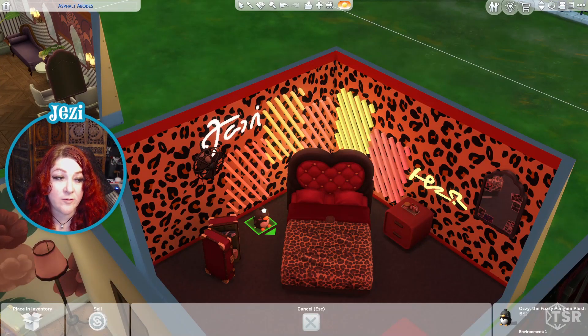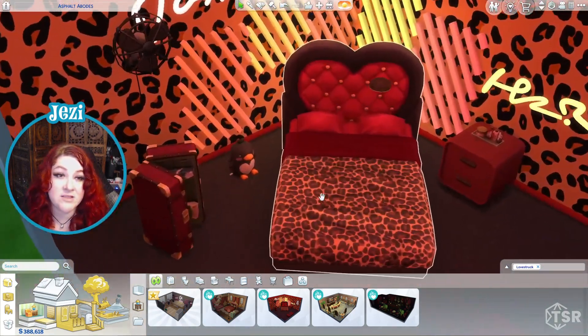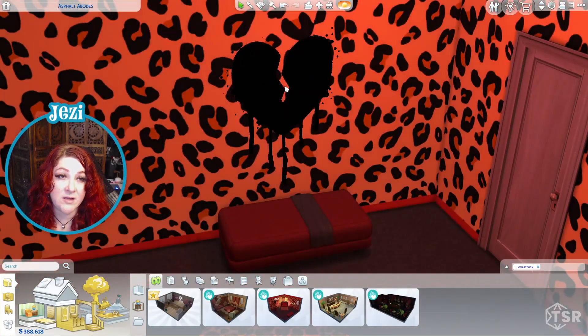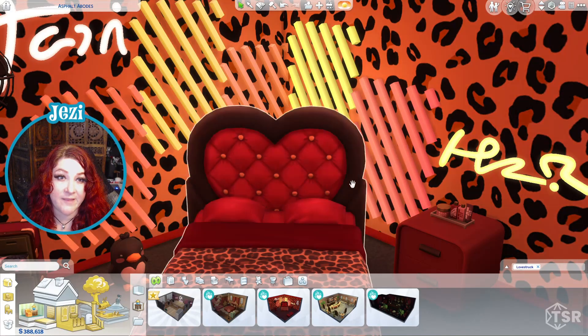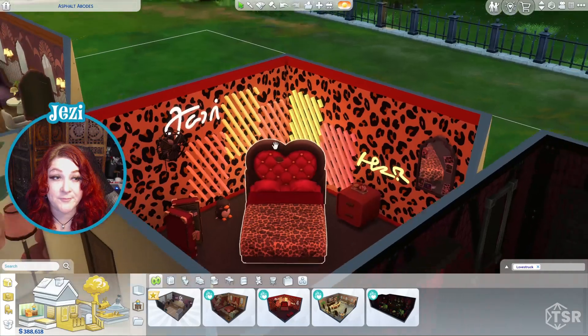This little penguin is adorable. This room — we know what this is for, right? The woohoo. Look, the broken heart, some neon lights that are intense, and a fan.